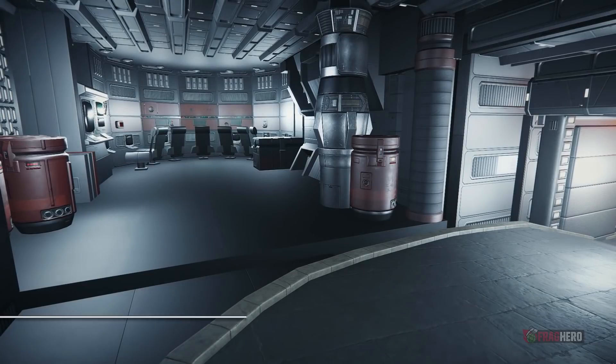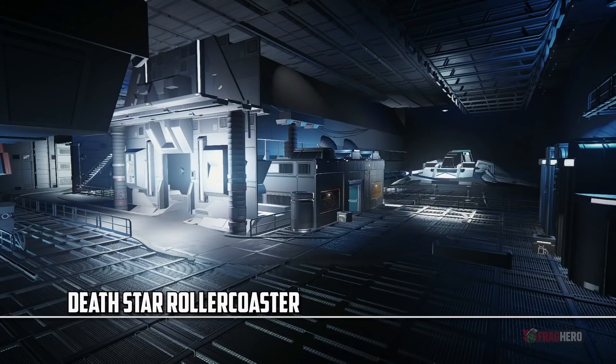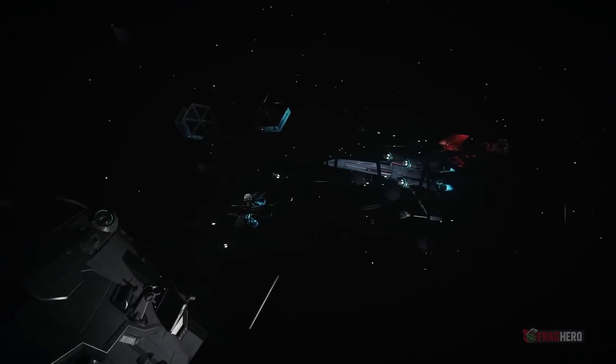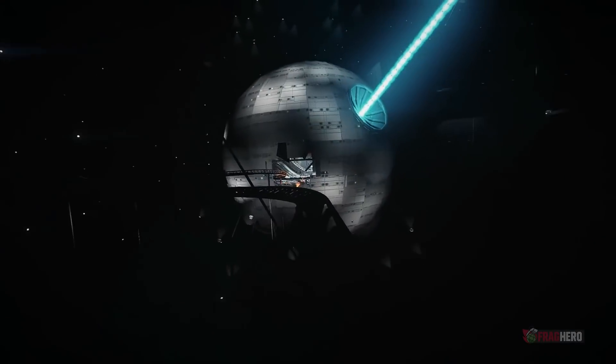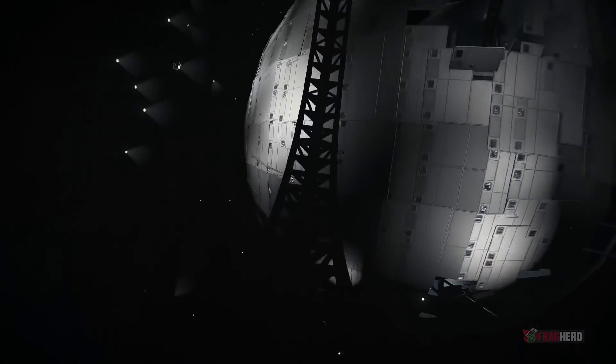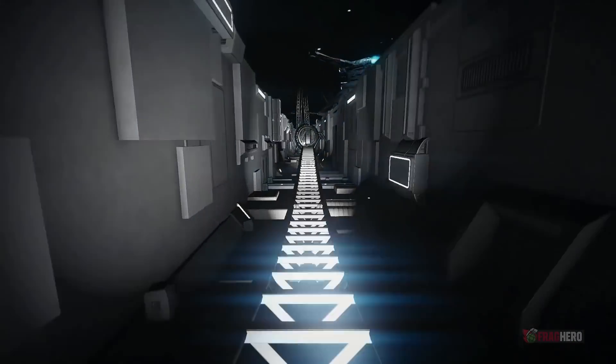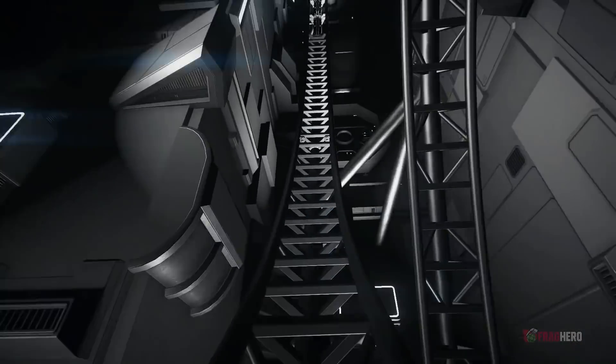Planet Coaster players are immensely resourceful and often think about some of the best in-game projects that anyone could ever imagine. For example, this ingenious gamer took the gameplay up a notch and recreated one of the most famous movie sequences in film history, namely the Death Star Trench Run. This roller coaster looks so much like the iconic movie scene that it's impossible not to feel the sheer thrill of being chased down by the Empire's fleet while doing it.